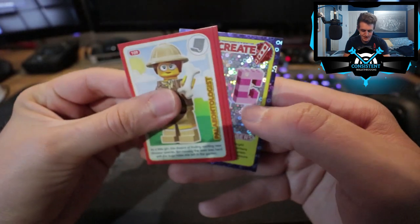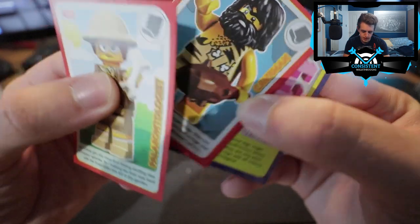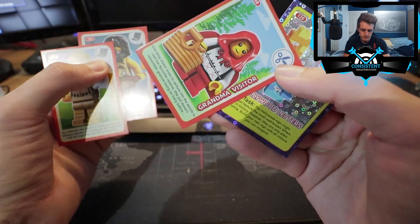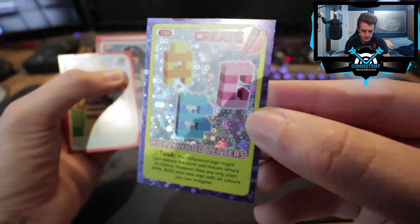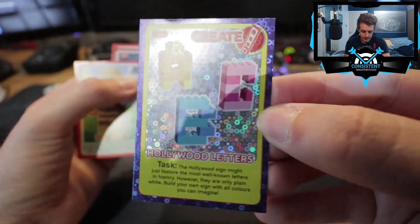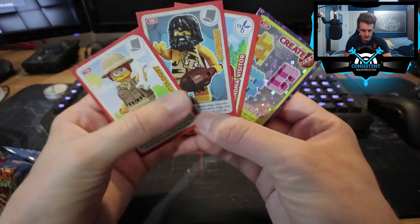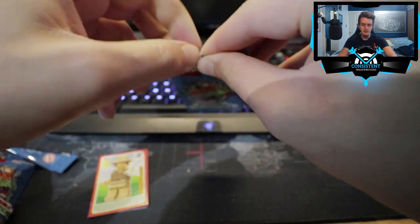The first card is the paleontologist — you remember Ross from Friends? Next we have the caveman, which looks not too bad. Then we have a new one: grandma visitor. And finally a shiny — Hollywood Letters! So we have four cards in each pack just like last time, and the first four cards are not too bad.